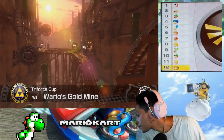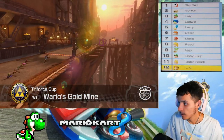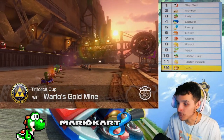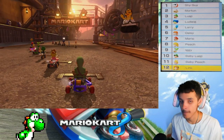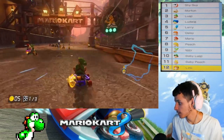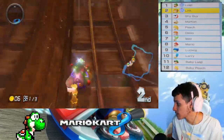Alright, there we go. Let's hope this one goes well — using Link again. My Tears of the Kingdom buddy's main, and my buddy Angel Boy's main as well. Let's go, Link. Luigi again in first! Man, Luigi is on a roll. Green team, baby.